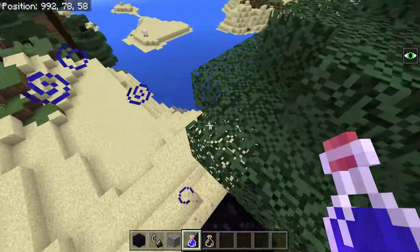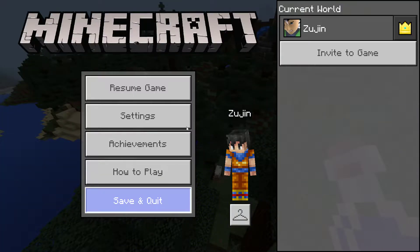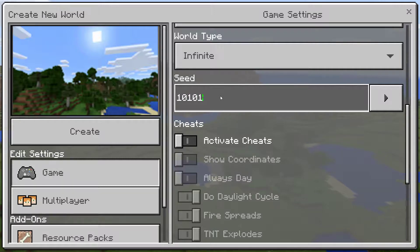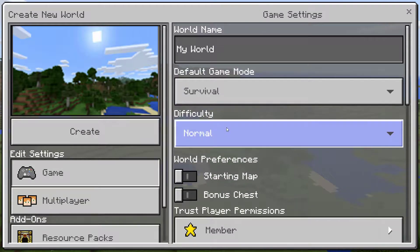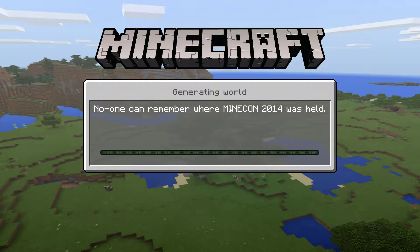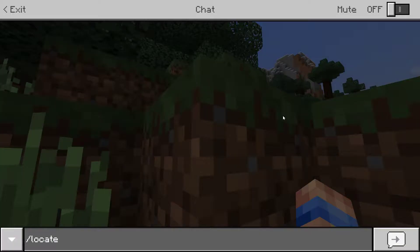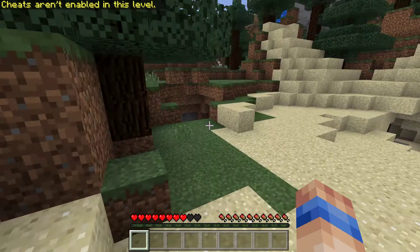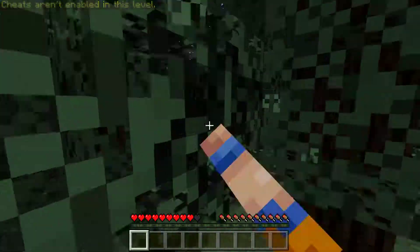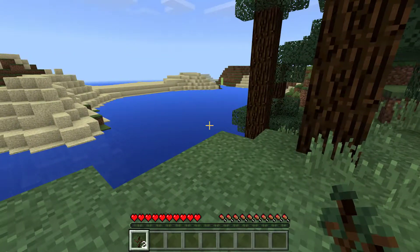So yeah, this is how I check if it's worth spending a lot of time in a world - it's how I create a new seed. Obviously then all I do is quit out of this game, create a new game with the same seed number but don't put it into creative - put it into survival, no cheats. And I'm laughing. 1010105, no cheats, none of those things. I know there's a monument nearby and I get achievements still. It is a bit cheaty I must admit, but I find it saves so much time. I could just create world after world and hope that I get a good one after I spend 400 hours making my base.